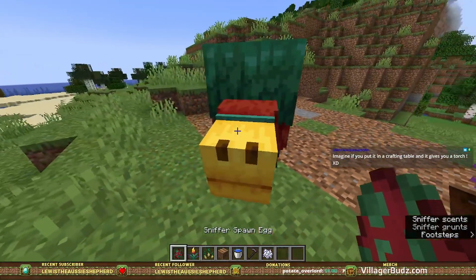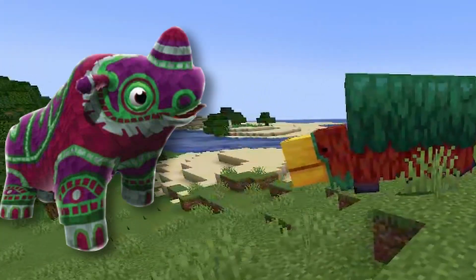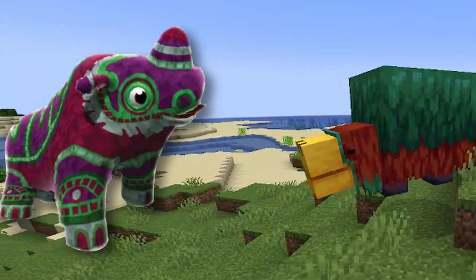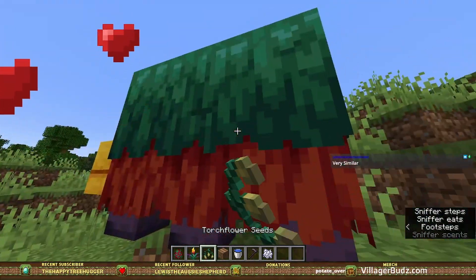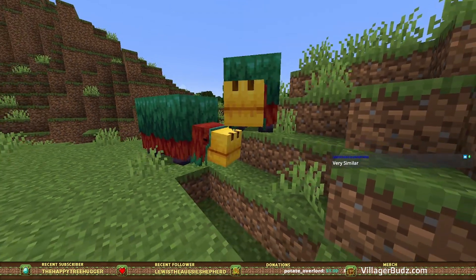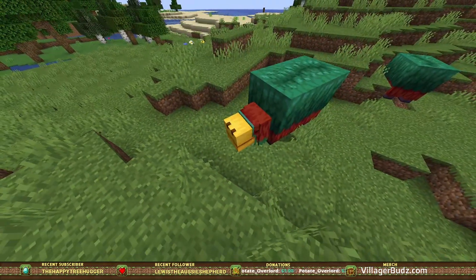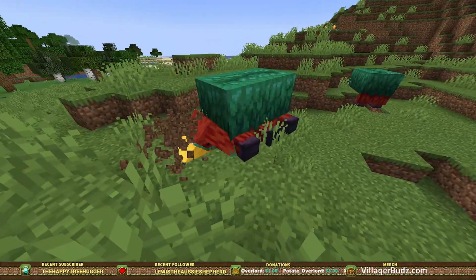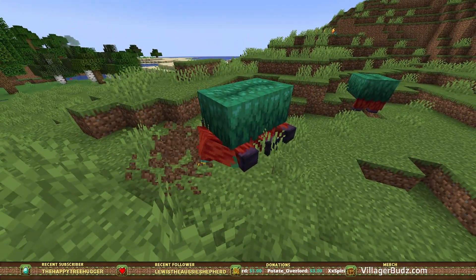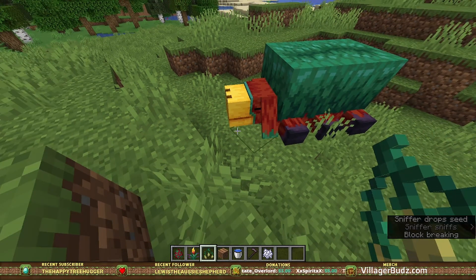Oh, he's so cute! He's got a big old nose. Dude, he's like a Viva Piñata character. Oh, it's seeds — I have to breed them with seeds. Let's see them make a baby. As weird as that sounds. Oh, they're sniffing! Oh, that was so cute. Oh, what did he pop out — another seed?